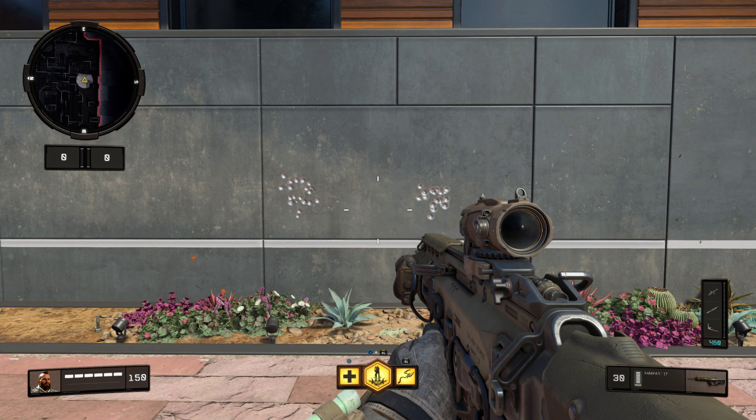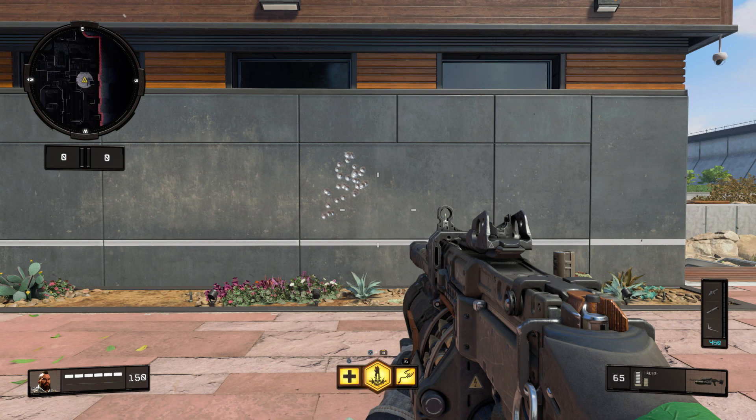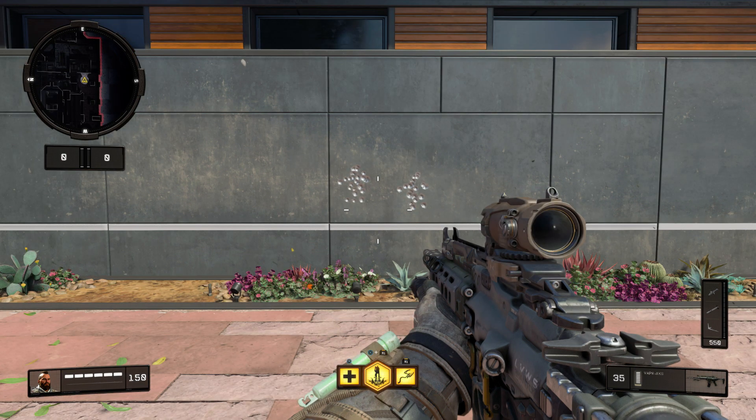The dual zoom and recon sights will still proceed to reduce recoil in half, or slightly more so, which can be very helpful on weapons like the Rampart, Vapor, or Hades, since they can be made to be even more viable at medium range, which can prove to be very beneficial.